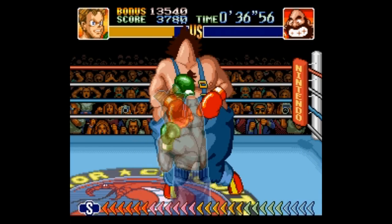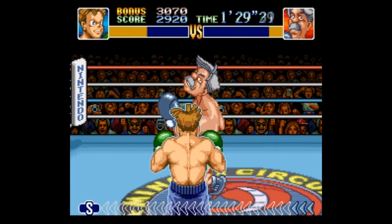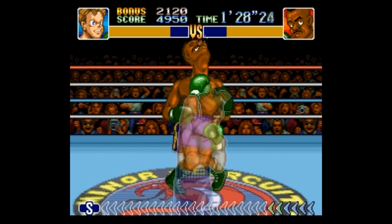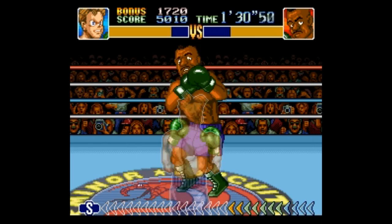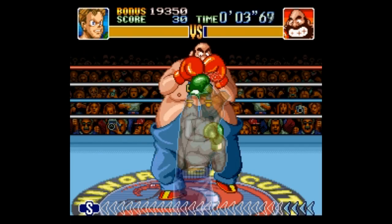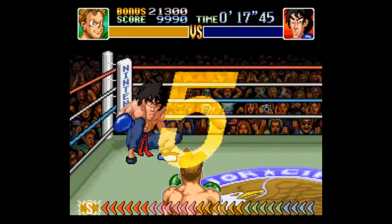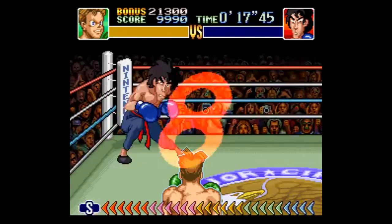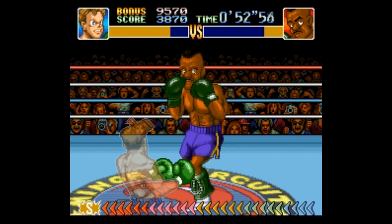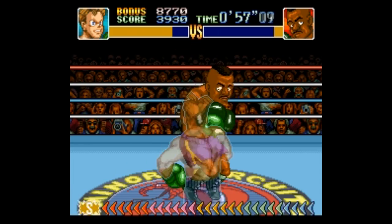Some of the best speedrun games are hinged on gameplay that actually has a timer right there on the screen — imagine that. Super Punch-Out is another fantastic speedrun game because it rewards you for picking up on the subtle nuances of the timing and accuracy of certain aspects of the boxing action here. There are kind of hidden combos that you can execute to the point that you can knock out most opponents in like 20 seconds. Crazy stuff. This game gets extra marks for being really hard. If you can beat Super Punch-Out quickly and take out Rick and Nick Bruiser, then you are legit.